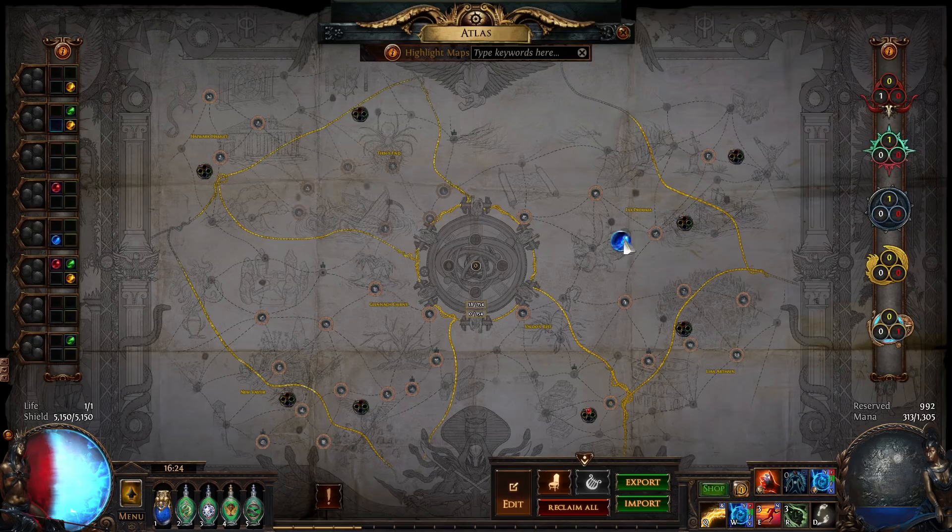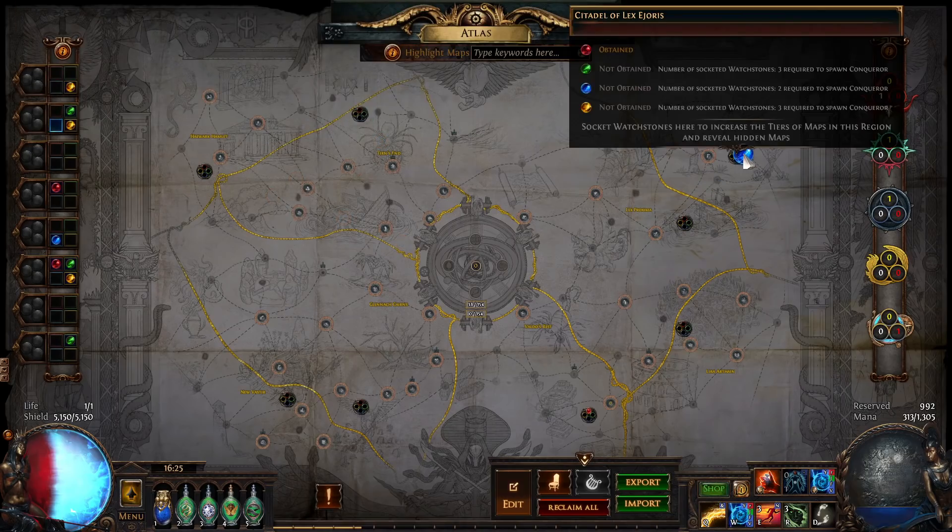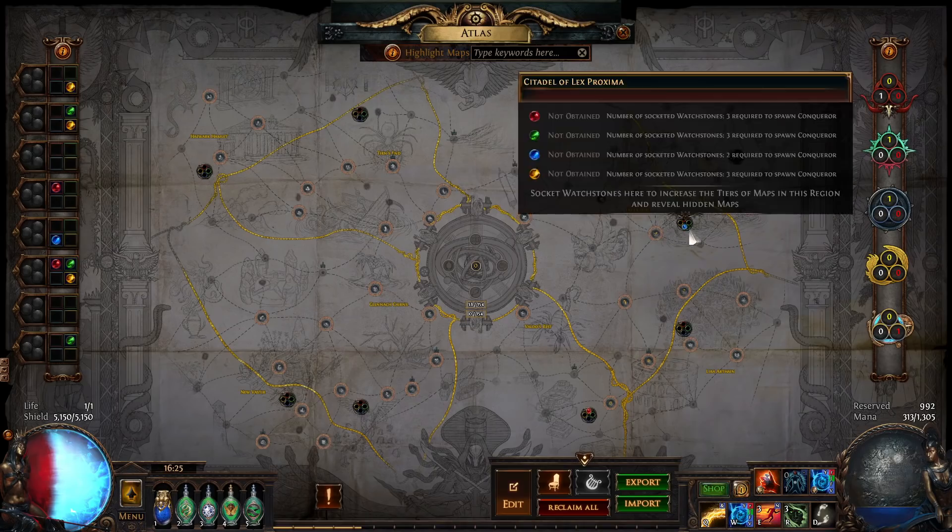Make sure you socket the watchstone into a region you no longer need to run. For example, if you found your first conqueror in the top right corner region, you're happy socketing it there because you won't need those maps anymore. However, if you socket it into a region you still need to traverse to reach other corners, those maps change tier and you can no longer connect through them. So wait until you've cleared both relevant regions before socketing.